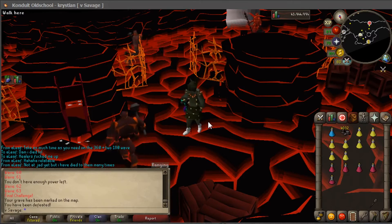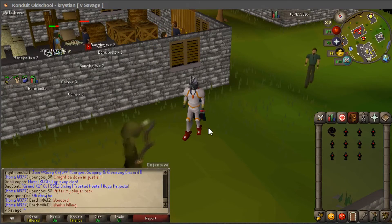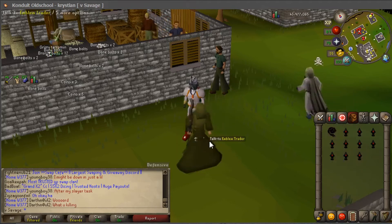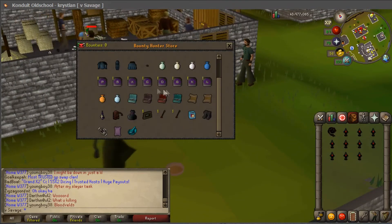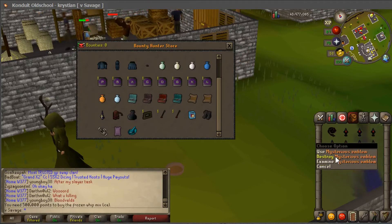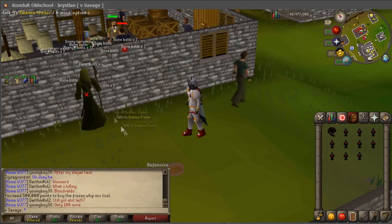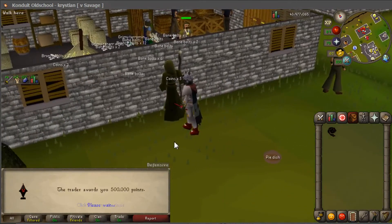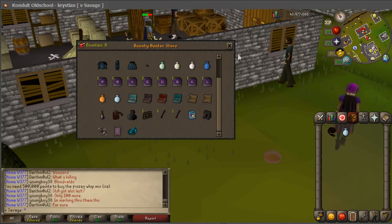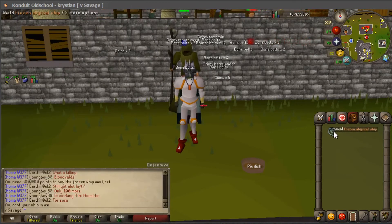Before I finish the fight caves I need to up my swag a little bit to feel more confident. I'm going to go with the frozen whip mix. I have to sell these first — give it to him, 500,000. Now trade him, get the frozen whip mix. Boom — it's worth it!